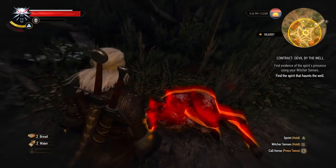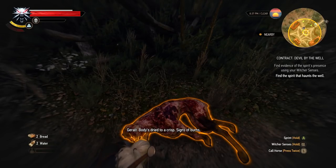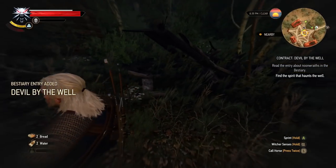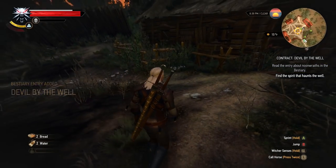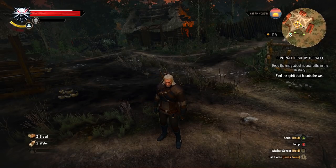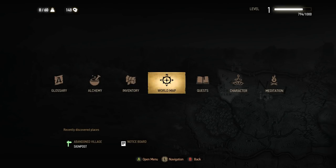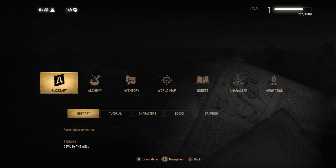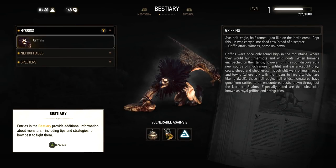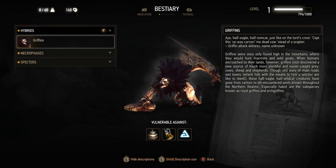Body's dried to a crisp. Signs of burns. All signs point to a Noon Wraith. Read the entry about Noon Wraiths in the Bestiary. So this is a really cool part of these contract quests as well — you have to go to the Glossary and then there's a Bestiary. You don't have to tell me a tutorial where it's like — if you want to go to the Bestiary, highlight the Bestiary and press A. Yes, I'm pretty sure everybody understands that.